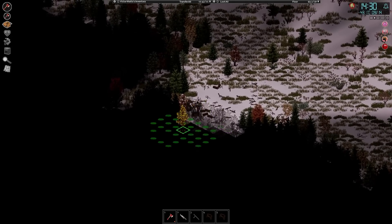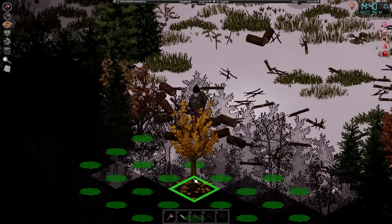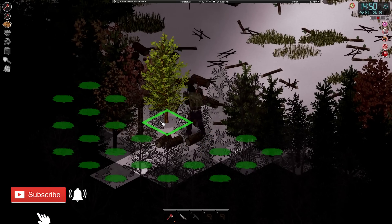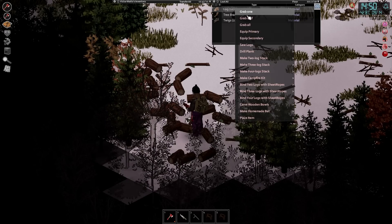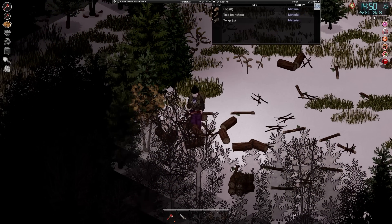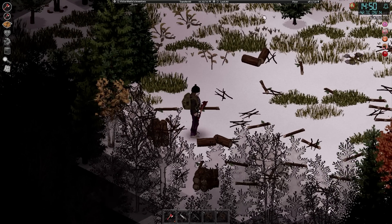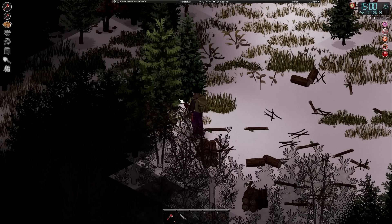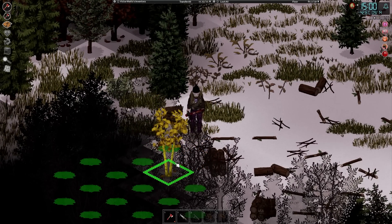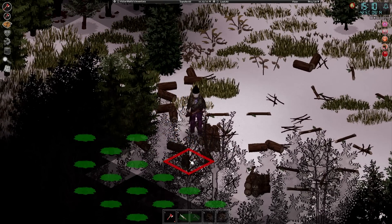We've still got quite a few trees to go through before we cut our way through to the next lake over. That's quite a few logs — let's start bundling this up. We'll make three stacks here and two stacks there, so five stacks total. Let's cut down some more. It's 3pm, and we're going to try and do a nap before the Horde comes in.